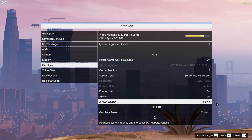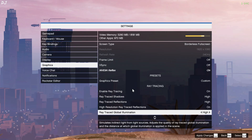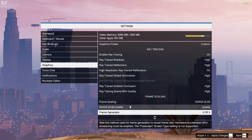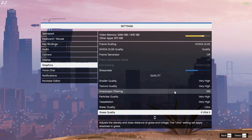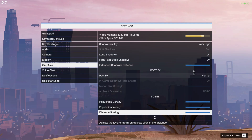If you enable FSR Frame Generation, NVIDIA Reflex is not going to work — the setting will get grayed out after you restart the game with FSR Frame Generation enabled. First, I'll show you the base game performance with Reflex enabled. Ray Tracing is on, settings set to High. The upscaler is DLSS using its Quality preset, and Frame Generation is disabled for now. On the RTX 2070 Super I only have access to FSR. Sharpness level 50%, settings at Very High to Ultra, maxed out.